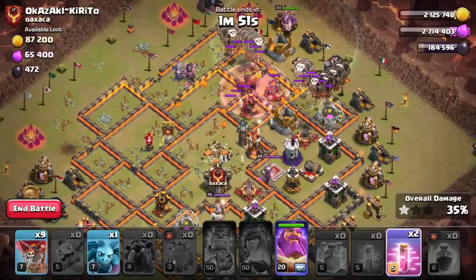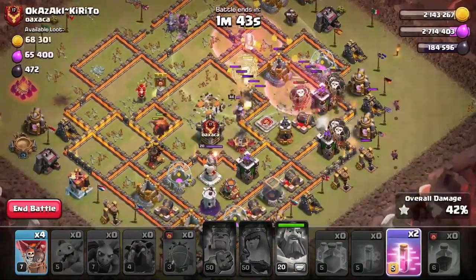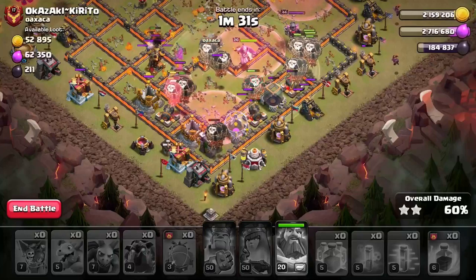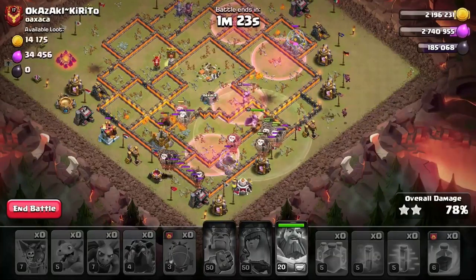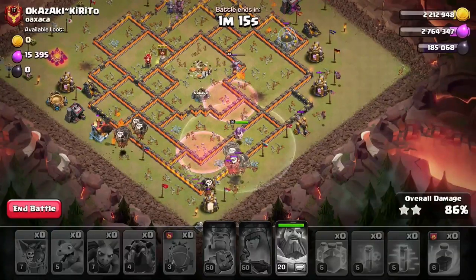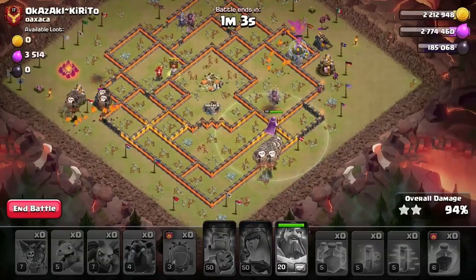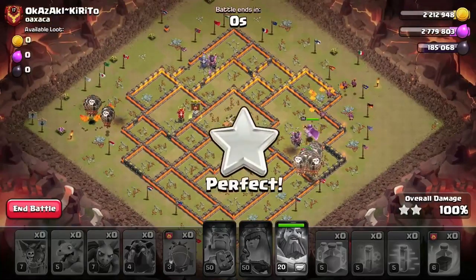Balloons surrounding the entire base. Warden down, using haste to enter the base — saving most haste for splash damage. Working our way in past the wizard tower with the warden ability. This looks absolutely crushed. The Electron LaLoon is so effective against single infernos — a little tougher against multis, but either way it's so powerful and you can get three stars all day with this strategy. Go give it a try in your own wars. Hit like and subscribe, and I'll see you in the next one.